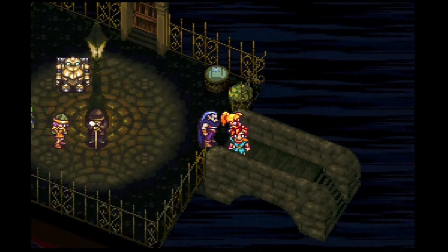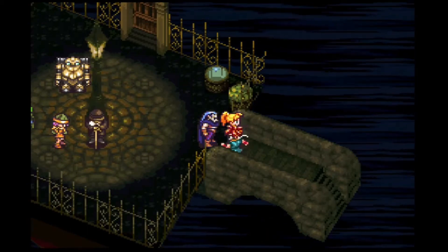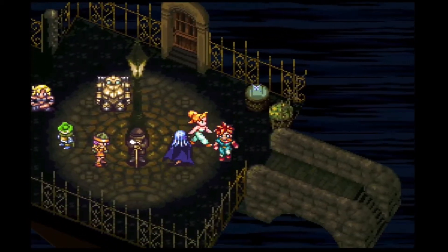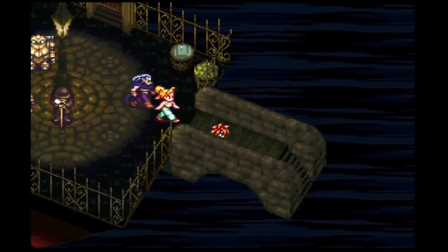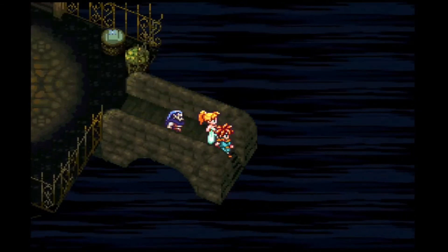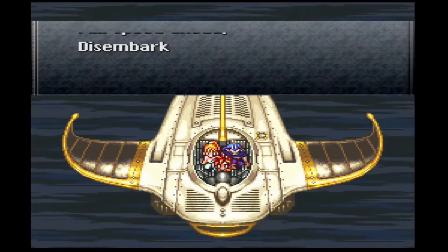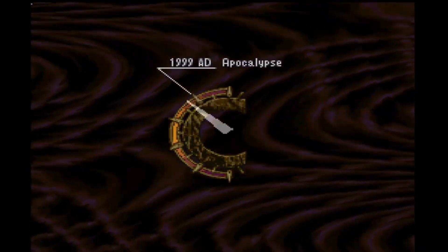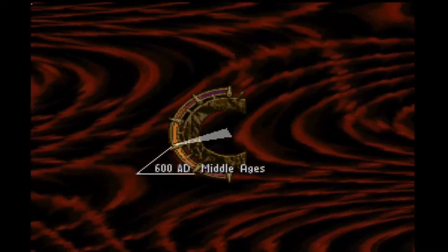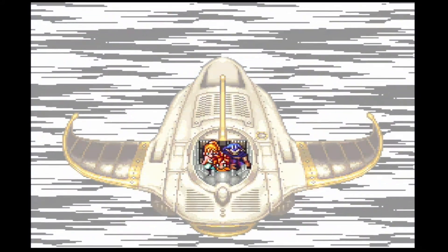Hey guys, King in the North here, back with some more Chrono Trigger. Last episode we brought Chrono back, and now we can take on Lavos. But before doing that, we are going to take care of all the side quests. This side quest I'm actually going to go after the Rainbow Shell, and to start that off we need to go to 600 AD. I believe this is one of the longer side quests, that's why I wanted to start with this one first.